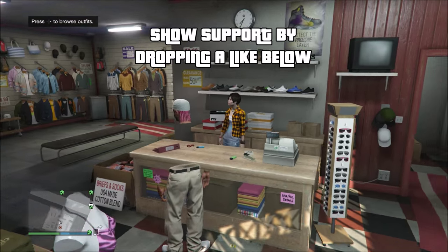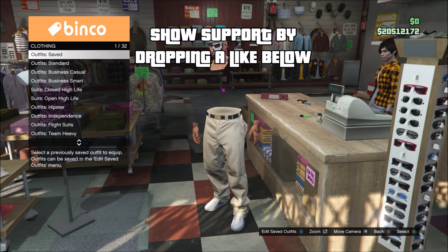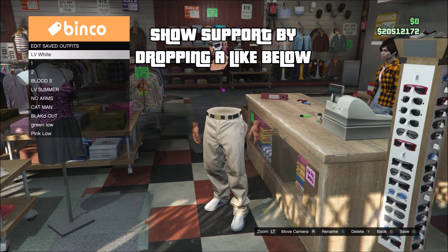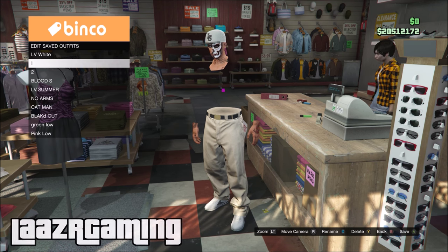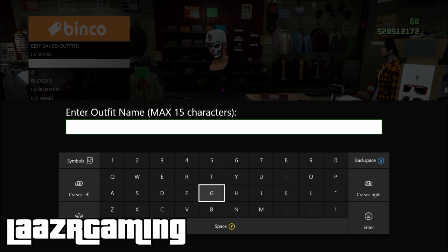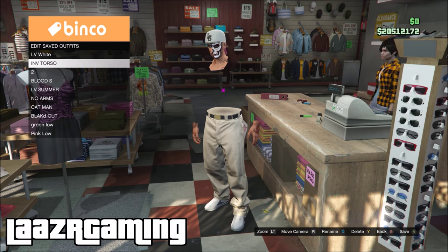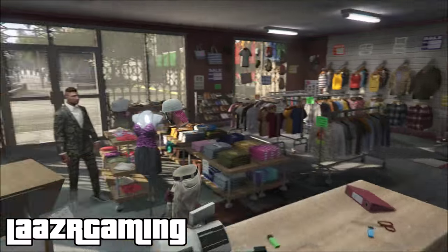I did upload a video a few months ago showing how to get just invisible arms and that method is still working — I tried it out today. If you're having issues with this one, I'll leave a link to that video in the description. Once you've completed the glitch, head back to the counter and save this as a brand new outfit so when you come back on GTA 5 you'll still have the invisible torso and arms.